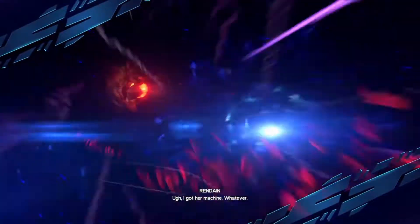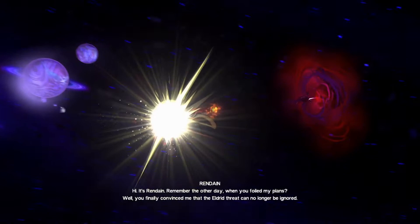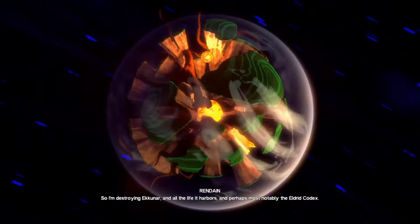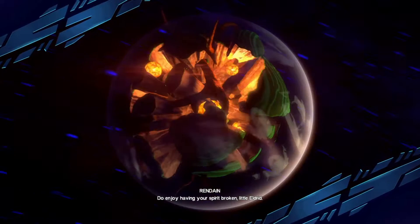The intro plays a voicemail: 'I got her machine. Hi, it's Rindane. Remember the other day when you foiled my plans? Well, you finally convinced me that the Eldred threat can no longer be ignored. So I'm destroying Echinar, and all the life it harbors, and perhaps most notably, the Eldred Codex. Do enjoy having your spirit broken, little Eldred. And tell D'Andy that Lothar says what's up?'